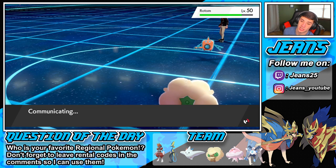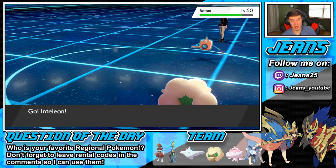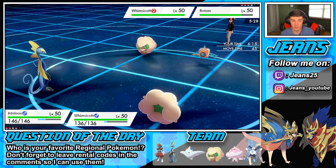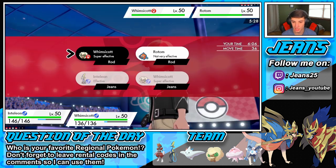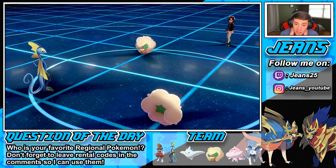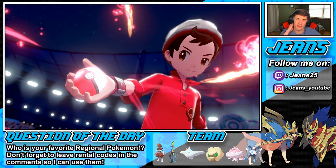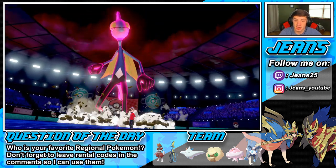Now it's time to go into our Inteleon and Dynamax from here. I have the speed advantage. I could Fake Tear the Duraludon but he's just going to double into me. I'm going to go with the one side — I think I'm going to save my Dynamax for my Togekiss. Actually I'm going to take the speed advantage and drop it to a Dazzling Gleam. He Dynamaxes now. Togekiss pops — dazzling Gleam will take out Whimsicott. Inteleon is going to come in.